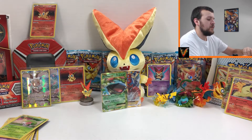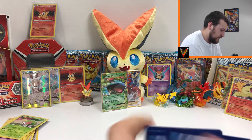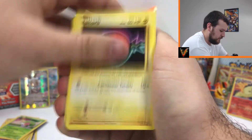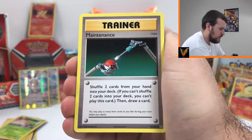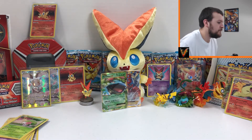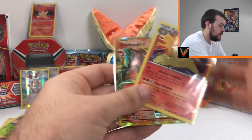Final pack here, guys — it's Evolutions so you never know what you might get. Still hoping for that Charizard. We've got Growlithe, Machop, Voltorb, Diglett, Caterpie, Professor Oak's Hint, Koffing, Maintenance, reverse Sandshrew, and a regular rare Electrode. So I think the first box definitely wins.